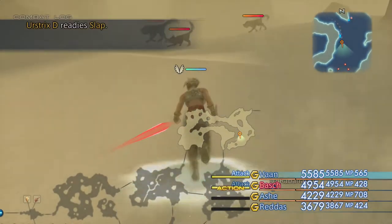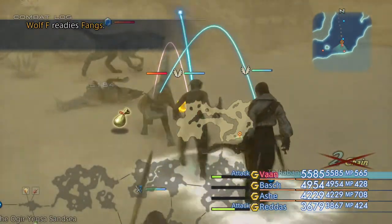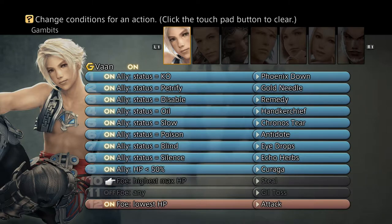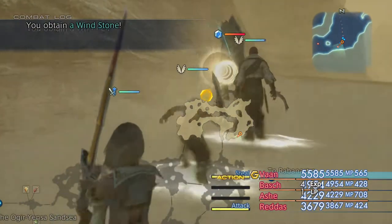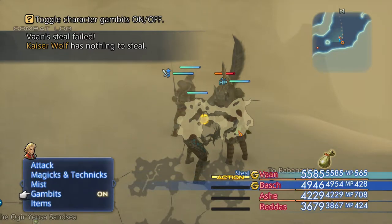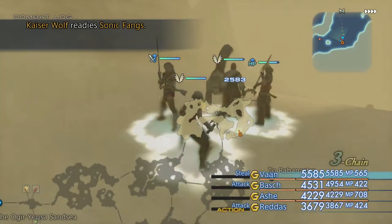It looks like it might have spawned - there's a nice big wolf over there with Protect on it. As always I recommend that you steal if you can, so we'll go ahead and set some stealing gambits up on Vaan and turn our other gambits off. This guy is basically level 41 or 42 with around 19,000 health, so it's not going to last too long. We've just gone ahead and stolen the Drop of Throat Wolf Blood - how lovely. Turn all the gambits back on and we're finished off very very quickly. For that we get the Fang Trophy.